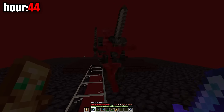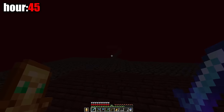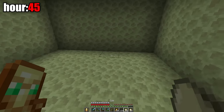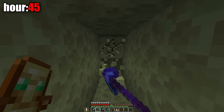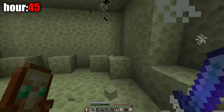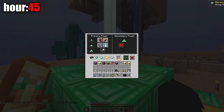Towards the end of the hour I went to farm wither skeletons in the nether as I need their skulls. At the 45th hour I obtained three wither skulls and went to the end to fight the wither. I dug under the island and threw chicken eggs for wither roses, dug a tunnel, and spawned the wither itself, which I killed very quickly because I dug a super tunnel. Finally, I made a beacon that I placed on top of a pyramid of resource blocks.